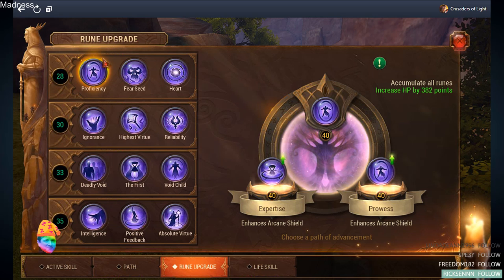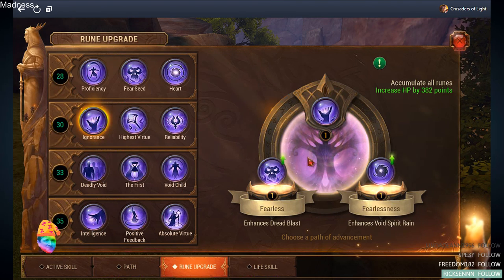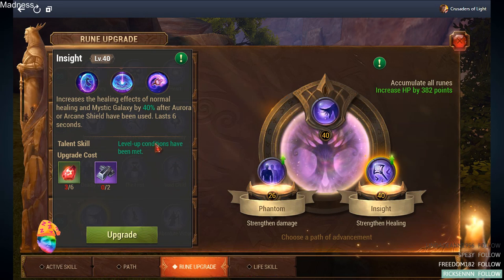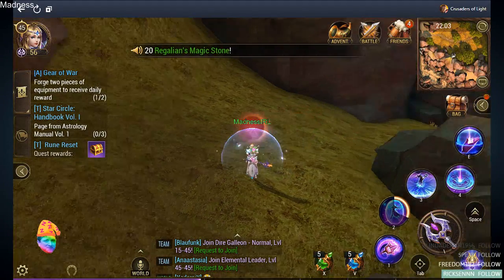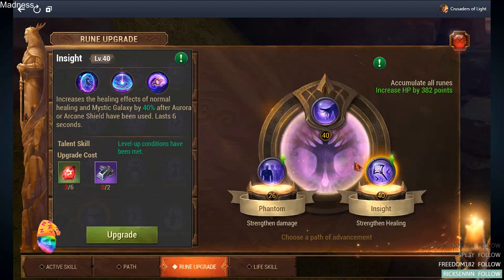On the first row of the red path, I've gone for proficiency and intelligence only. Every odd rune is at level 1 and I'm not planning to upgrade them until I reach some goals I've set. Of those, the best rune is intelligence by far — it has Insight, which provides a really substantial healing buff to every normal effect and Mystic Galaxy after you use Aurora and Arcane Shield. This makes you a real healing machine in heavy single-target scenarios due to the synergy between Arcane Shield and normal healing. Every time I use my shield, I get a mark that lasts approximately 6 seconds and gives increased healing with Mystic Galaxy and normal healing. That's exactly what I consider mandatory and must be leveled up as soon as possible.